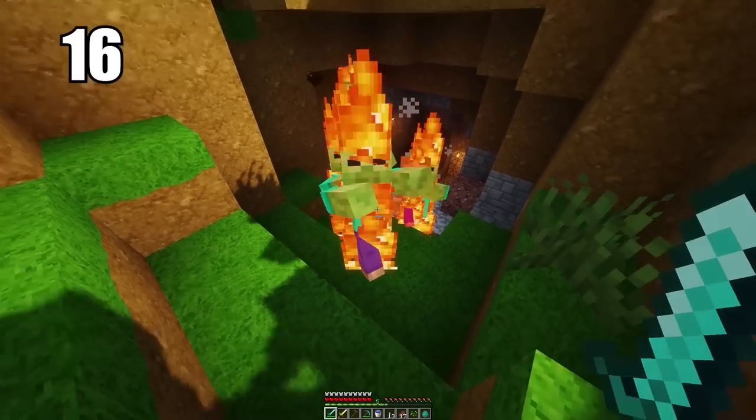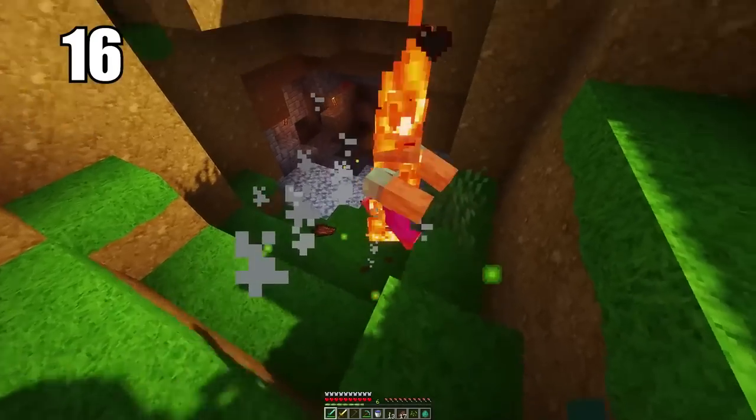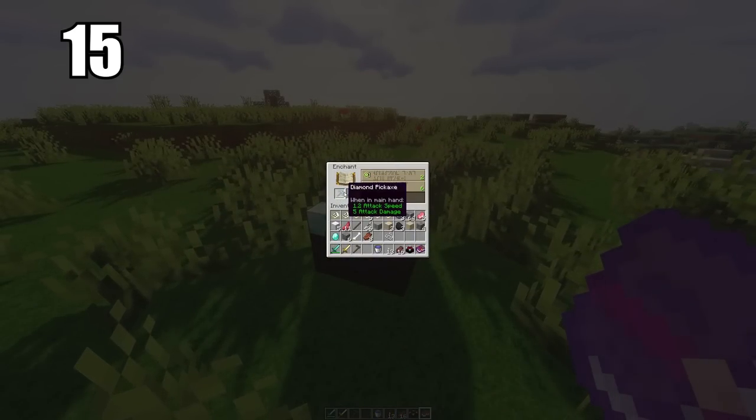Number 16: mobs cannot spawn on half slabs. This is useful information — mobs can essentially spawn anywhere except on half slabs. If you want to line something with half slabs to prevent mobs from spawning, go ahead and do that. It's not something that's super practical, but it's definitely good information to keep in the back of your mind if you ever need it.